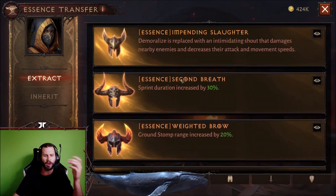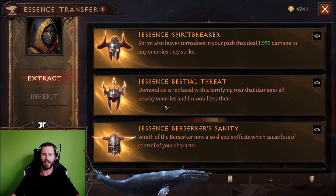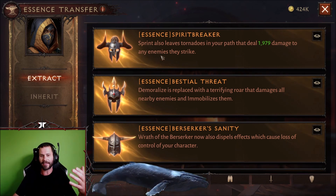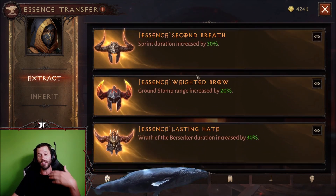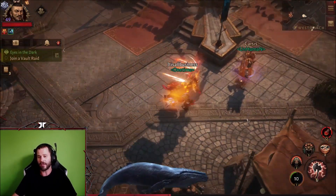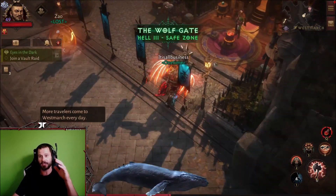Here are all the extracted pieces. If you don't know about extracting and inheriting, that's for a completely separate video because it is time-consuming. But basically, if you find a legendary piece you haven't extracted yet, you can extract it and then apply it to any legendary piece of gear you have to give you that additional bonus stat. So if you have a piece of gear you need — whether armor or a weapon — you can gamble for it with gold.